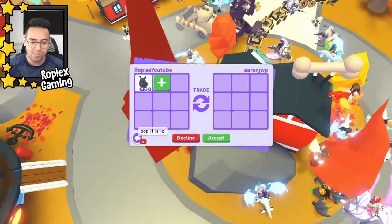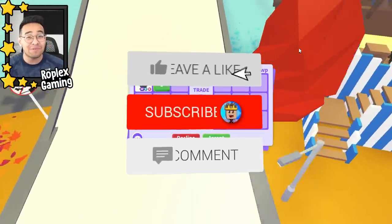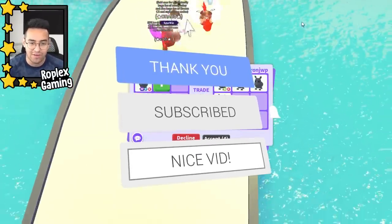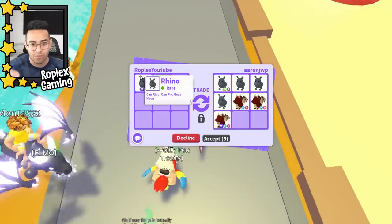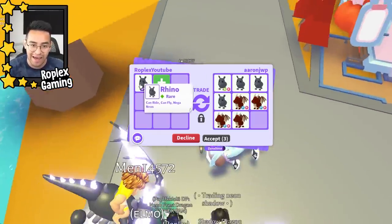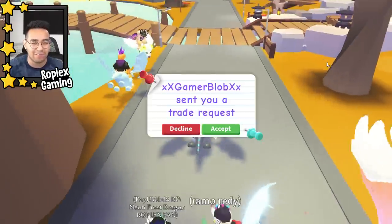He asks, 'hey, is your mega rhino for trade?' — yeah it is. He's putting up a lot of rhinos, but remember: a mega is four neons, and one neon is four regular rhinos, so basically a mega rhino is worth 16 pets. He's not really putting up a lot — it's an interesting offer but we're gonna have to pass.